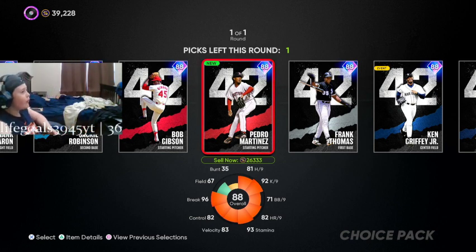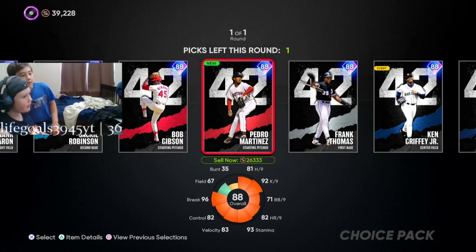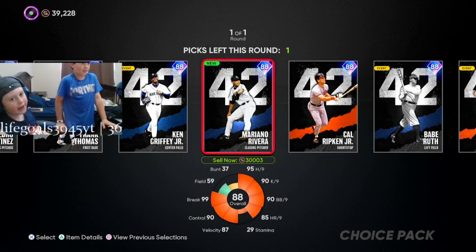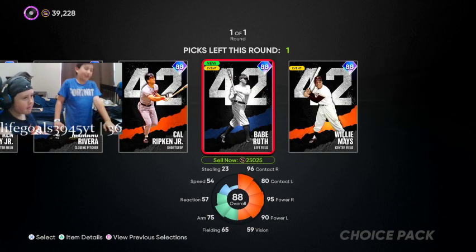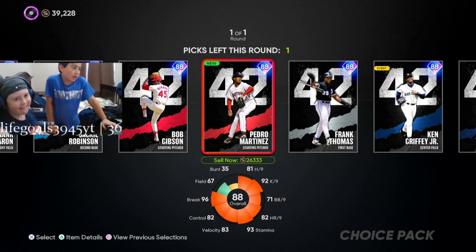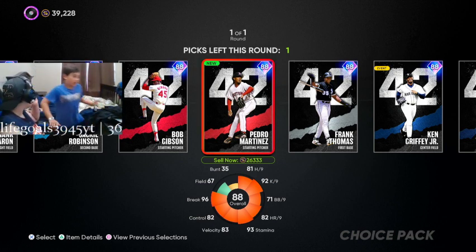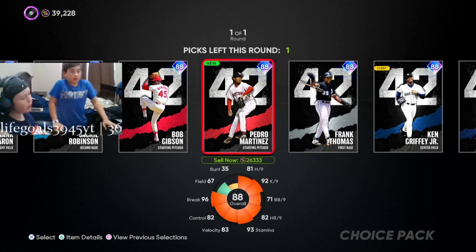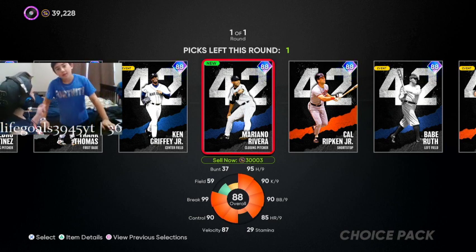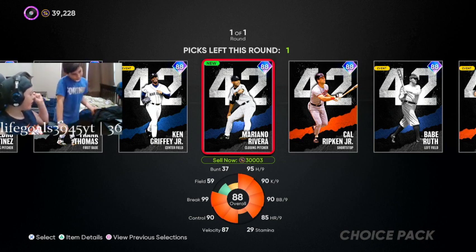I have a 42 series pack — it was a thank you pack. Who should I take? Wait, is it only one? Yes, only one. So it would be Babe Ruth or Jackie Robinson — I kind of wanted Mo or Pedro. We need a batter instead of a pitcher. We need an outfielder.